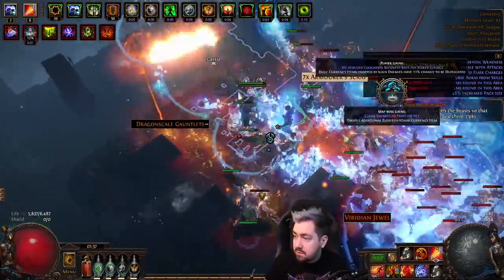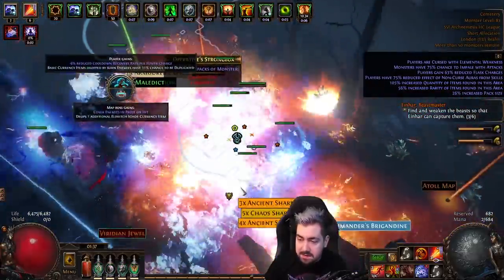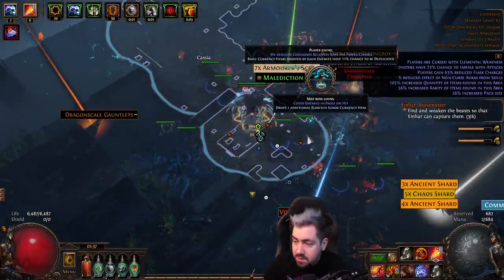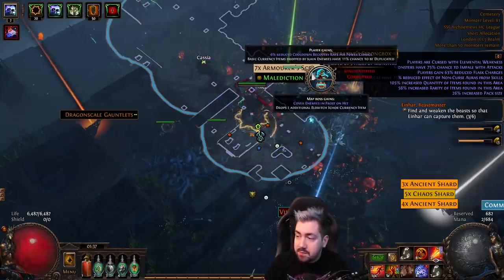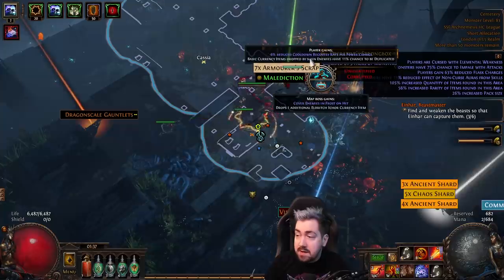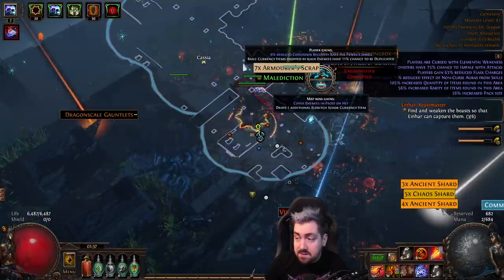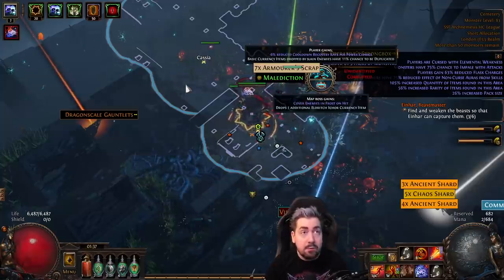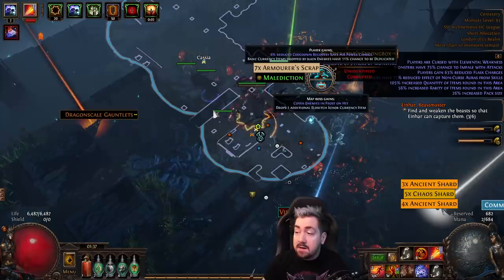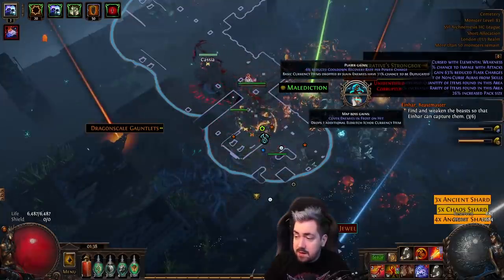Here is another one, and this is one of the most important mods I want to talk about. The bottom option is that the map boss covers enemies in frost on hit, dropping one Eldritch currency. The top one is player gains minus six reduced cooldown recovery per power charge — so if you don't use power charges, this is a dead mod. Then: basic currency items dropped by slain enemies have an 11% chance to be duplicated. The new Eldritch currencies count as basic currency items, so they would have a chance to get duplicated. More importantly, these will work with the Innocence recipe. So for those doing, like, Kitava Touched, you could save the recipe for when you have two or three of these currency duplication altars in a map.